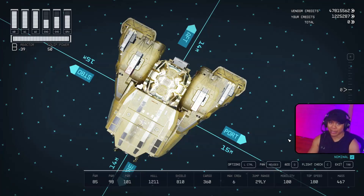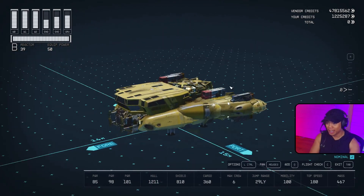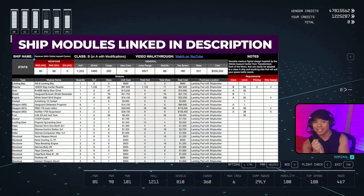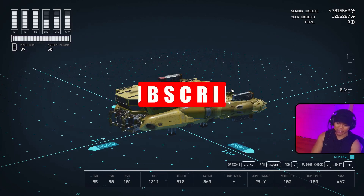What is up everybody, Jeremy here, excited to bring you another star ship building video. Today we have the Golden Wingnut — it's golden, it's nutty, and it looks like a wingnut. You can find all the parts for this build in a Google Sheet linked in the description. If you like this video, hit the like button and subscribe to the YouTube channel.